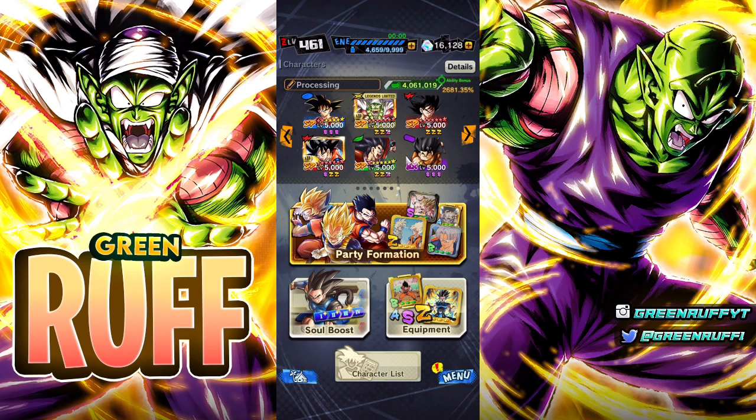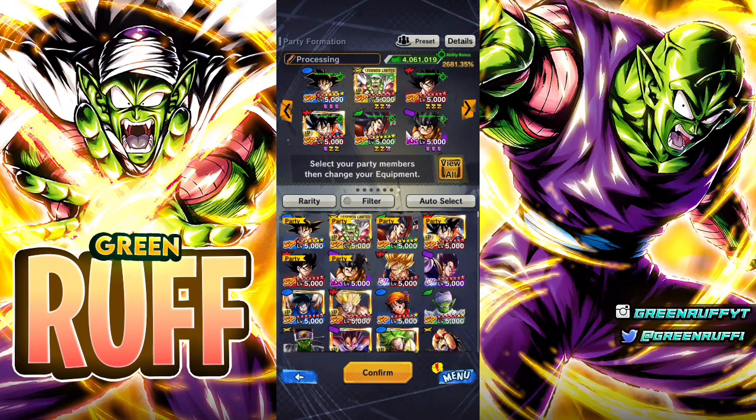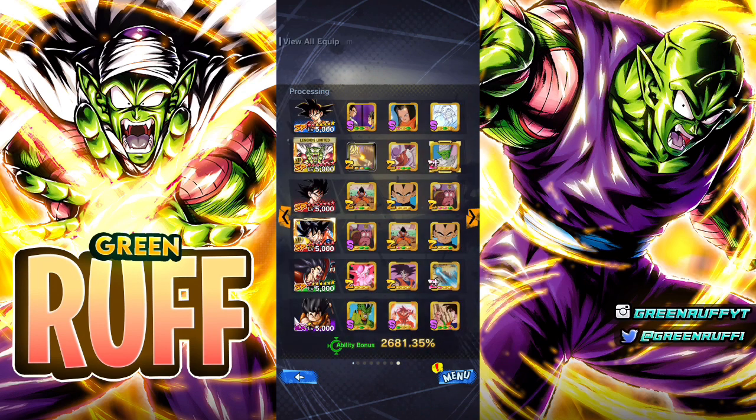We're going to rock him on the Saiyan Saga team — rocking LF Piccolo, Saiyan Saga Fiku, and Red Kakarot/Goku, because Red Kakarot/Goku has support buffs for Saiyan Saga. We're going to be rocking those four, and I'm going to show you guys the clips. We're going to have some matches to get some wins — let's see how good the GOAT himself Yajirobe is.